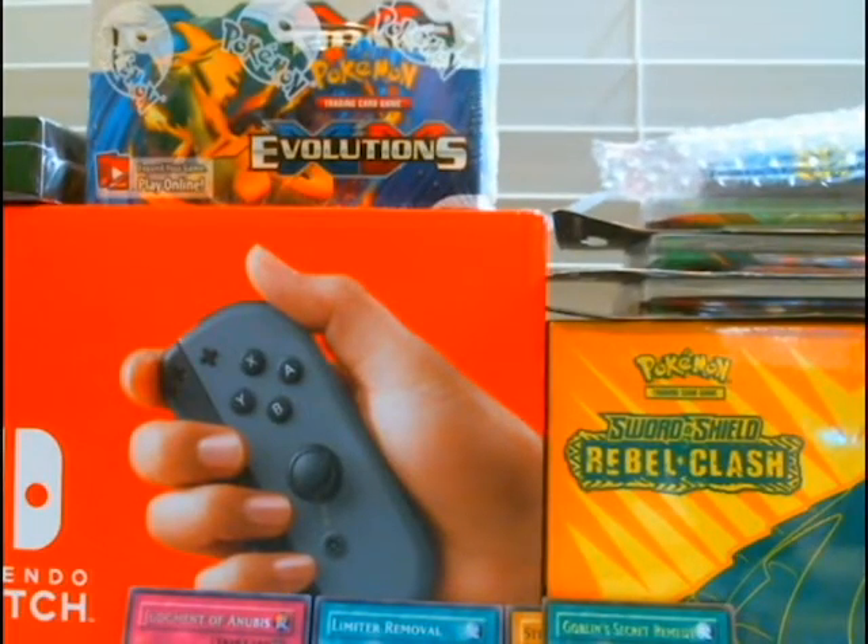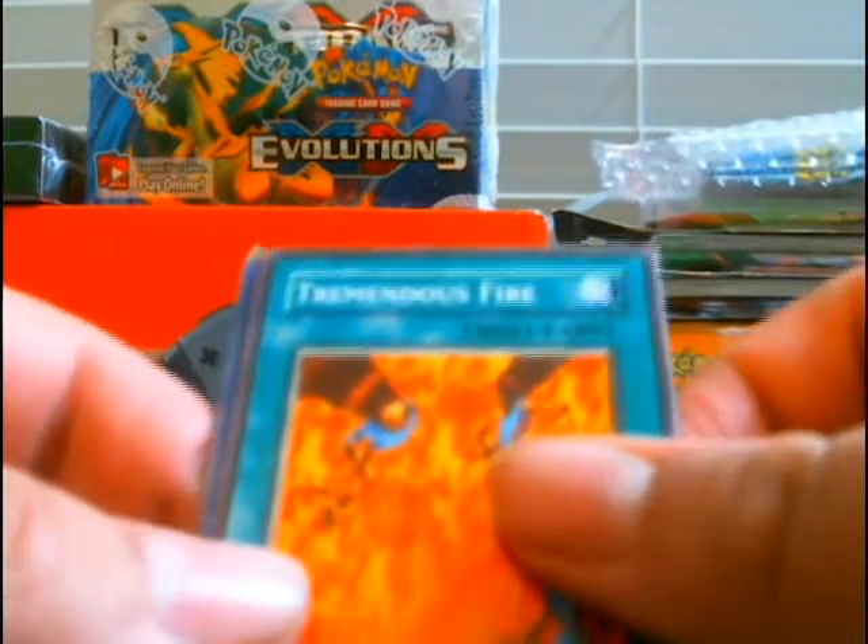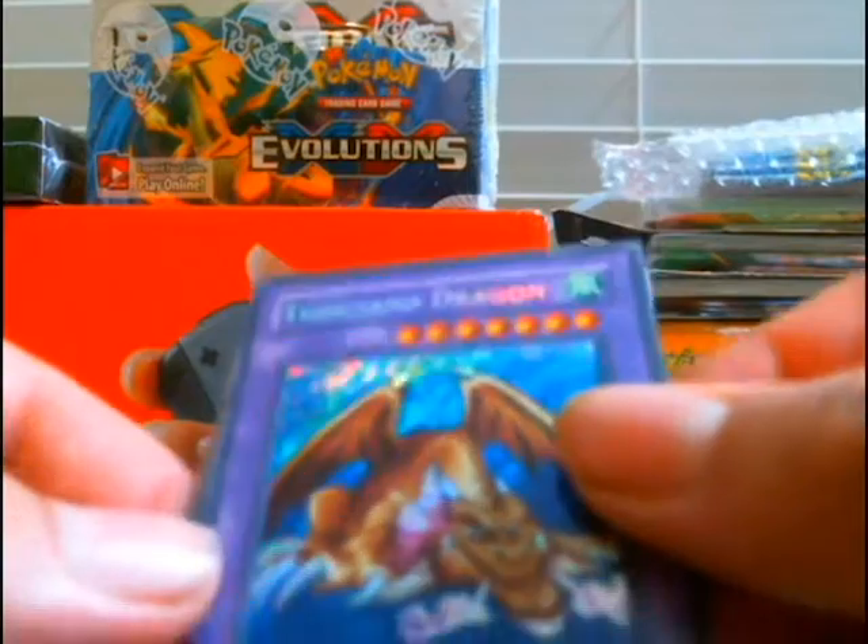Attack — toss a coin, call it right and you get to attack. I don't know why but I feel like I used this card a lot, maybe it was in a video game. Just Fire and Thousand-Year Dragon!